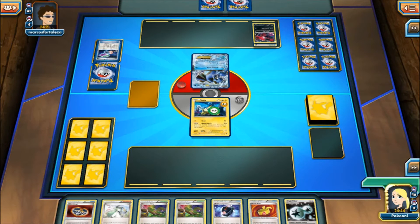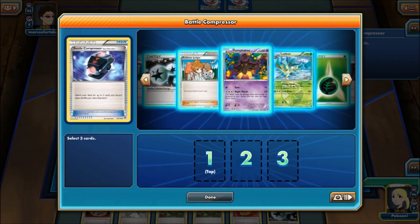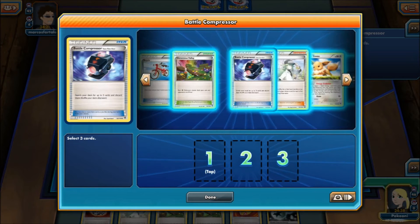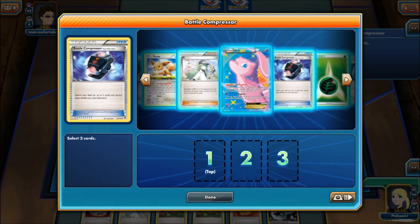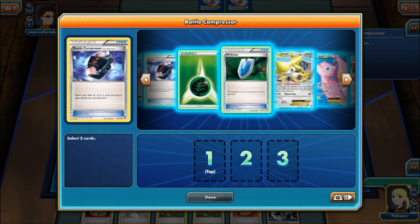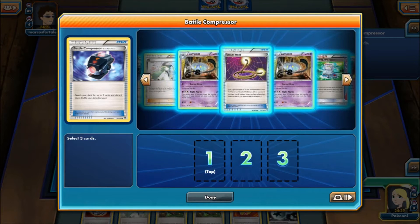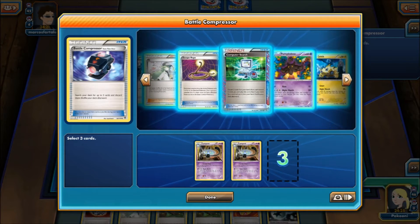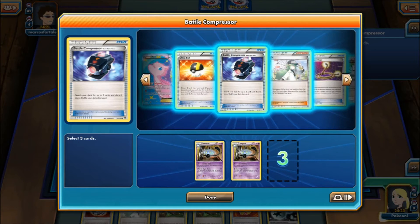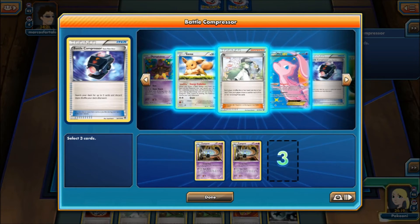So we're going to Battle Compressor. Like I said, Battle Compressor — you search your deck for three cards and discard them. Basically we're going to discard these Lampets — they're kind of the most useless in the deck because you can't really attack with them. Oh, do I have two Lampets prized? This is going to kind of stink.